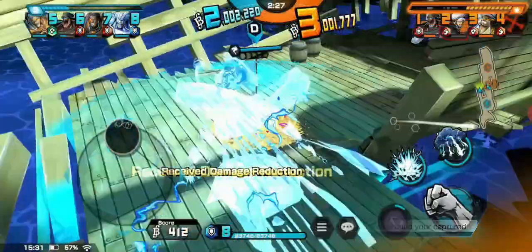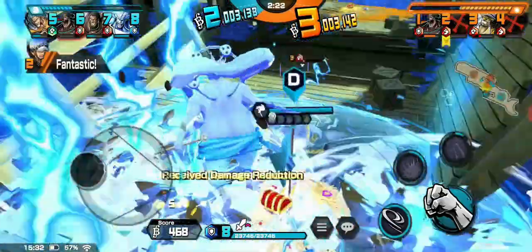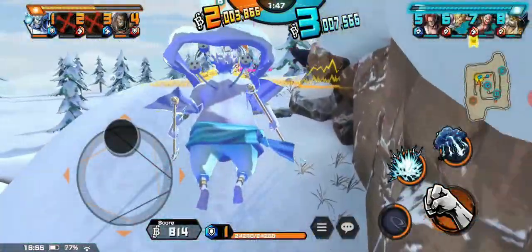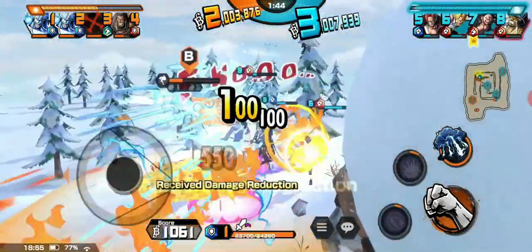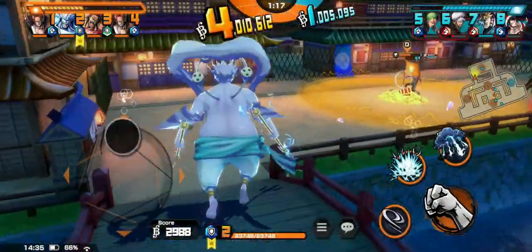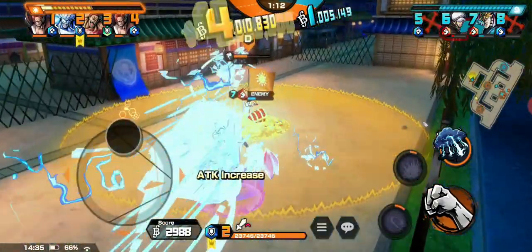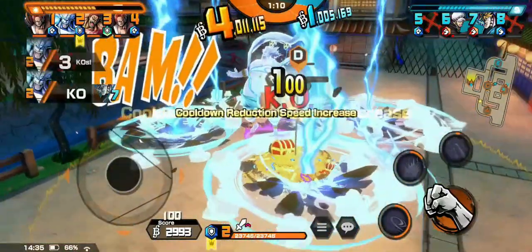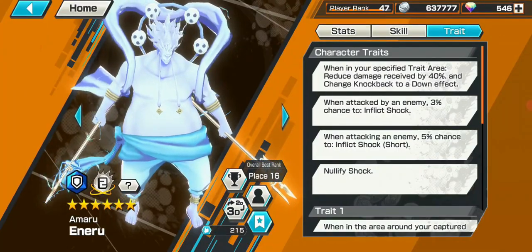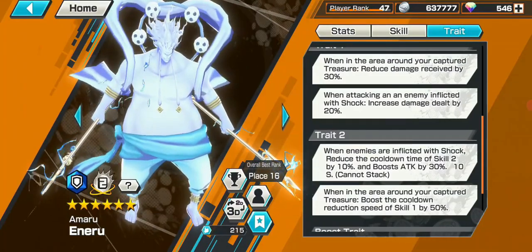Eneru. He loves to shock people and gets an attack boost for doing so. He also gets a damage boost from attacking a shocked player. His output can be massive if you hit the enemy with skill 1 then skill 2, as skill 1 is guaranteed to shock. His defense is built on damage reduction, and he gets a 70% damage reduction from standing in his own treasure area and in the tray area created by skill 2. With metals and support, his damage can be reduced even further. Standing within your treasure area reduces skill 1 cooldown, and using skill 1 to shock reduces skill 2 cooldown, so he has a nice synergy for defending.